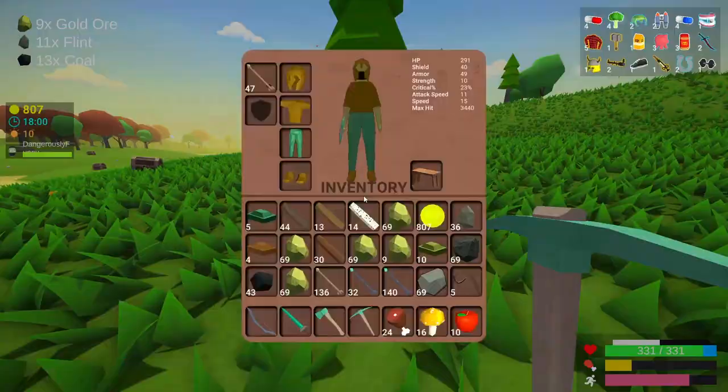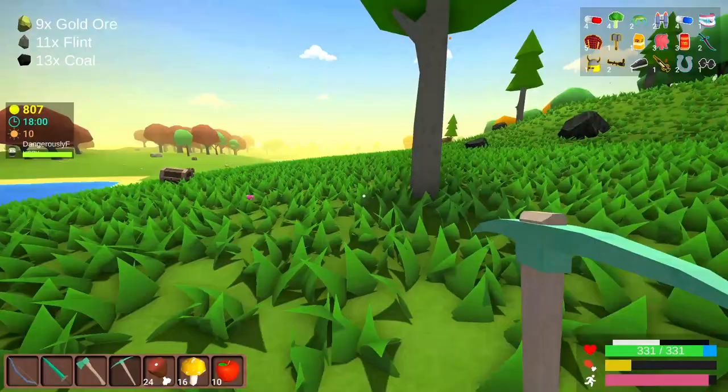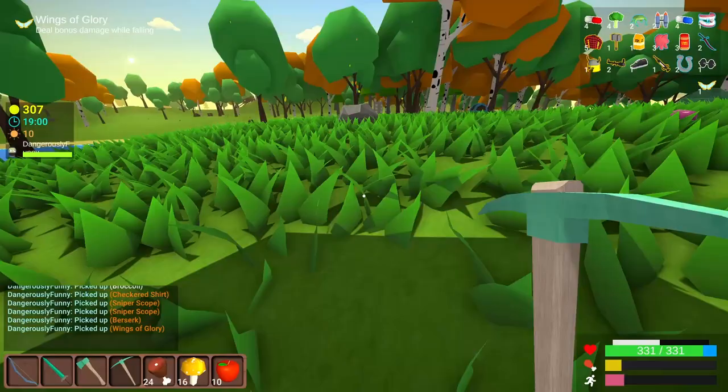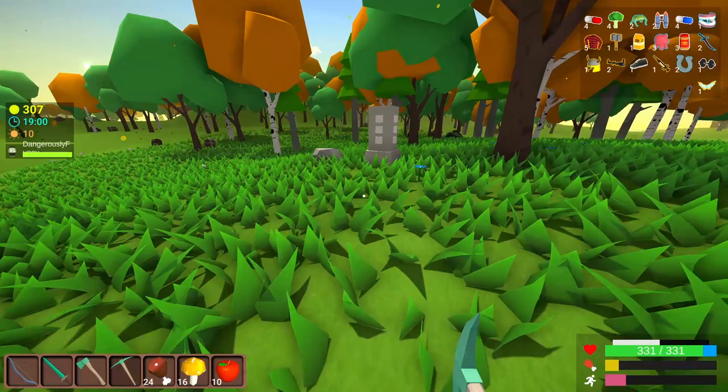We're maybe going to have to make a second smelter at some point, as long as I have the coal to keep it going. A 500-coin gold chest — deal bonus damage while falling. Yeah, that one's the one I forgot I had last time, which is cool but it's hard to remember that in the heat of battle. Speaking of which, we got to ride the big chunk that time. Oh, it's a buff big chunk.